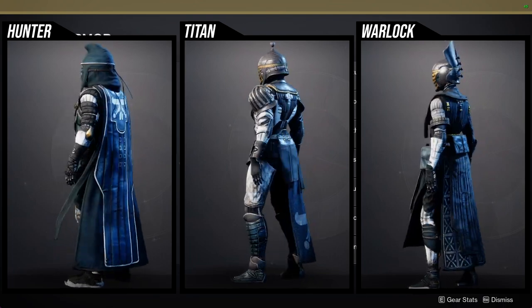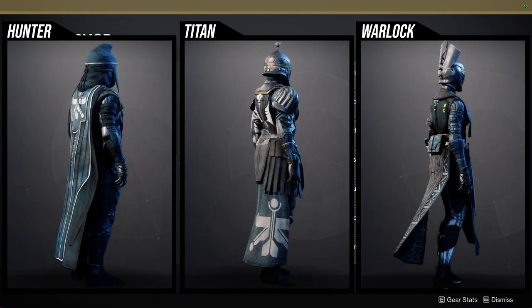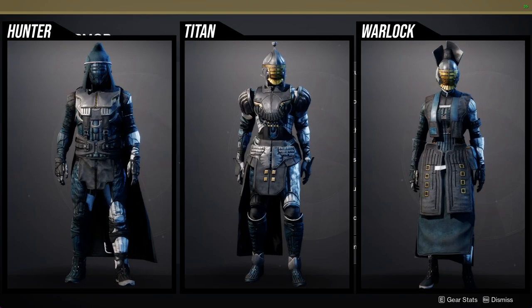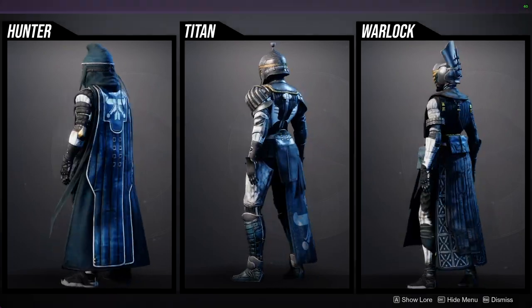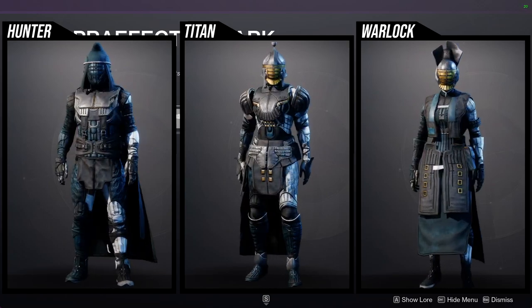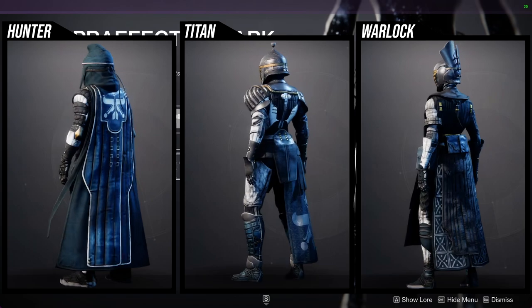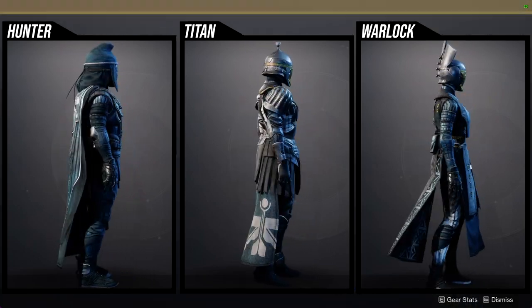For Titans, the helmet is pretty bad, arms are pretty bad, and the chest piece is boring. Boots are okay. The mark is actually decent. That being said, I do prefer the actual Season Pass ornament of it, but if you don't have the Season Pass ornament, this is a good alternative because it is almost damn near close to it.